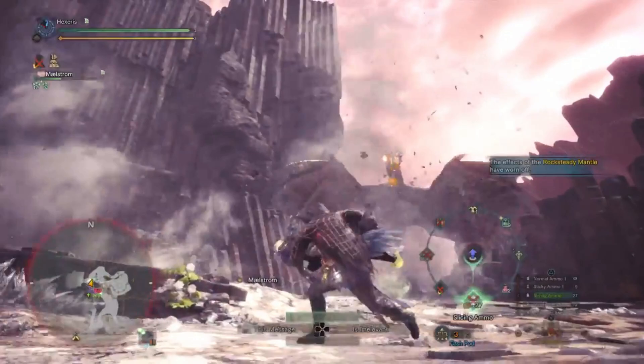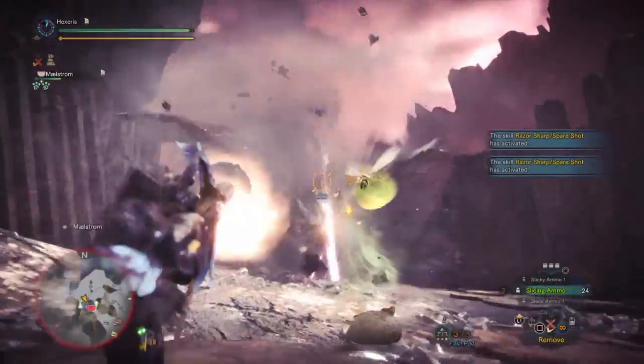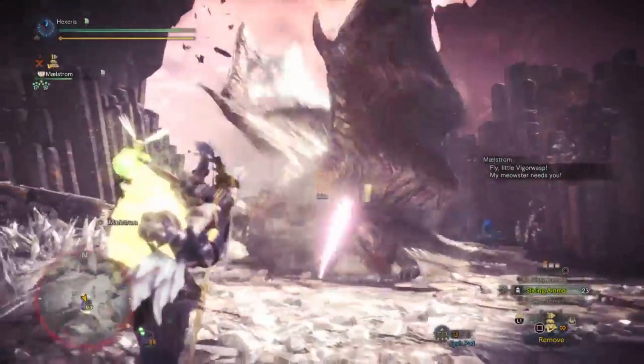You're not a happy camper, are you? And as you notice, those wyvern fires, as they come up, the synergy between those and the wyvern blasts — those extra slicing hits will set them off. So it makes it really handy, even if you only have one.